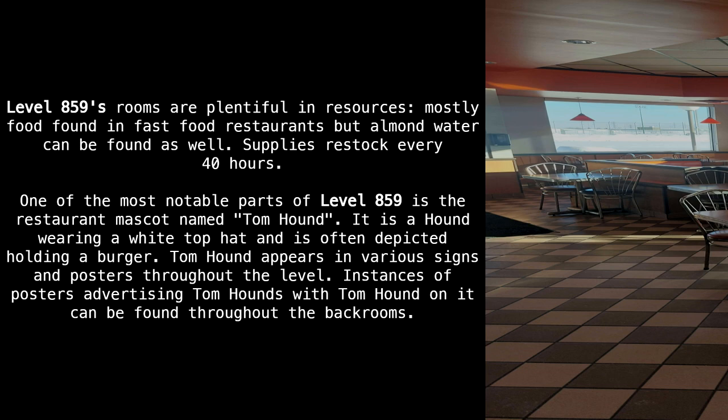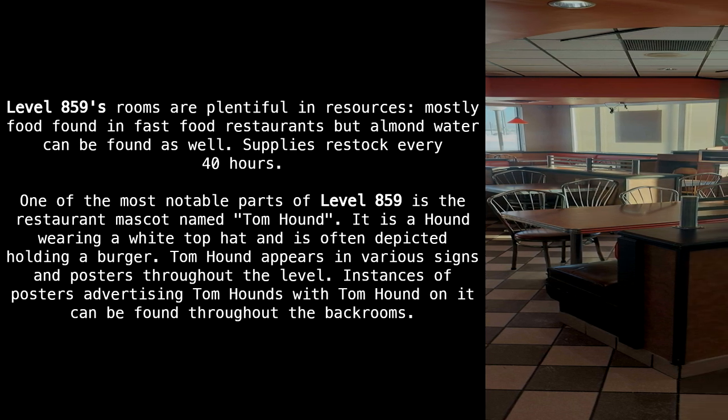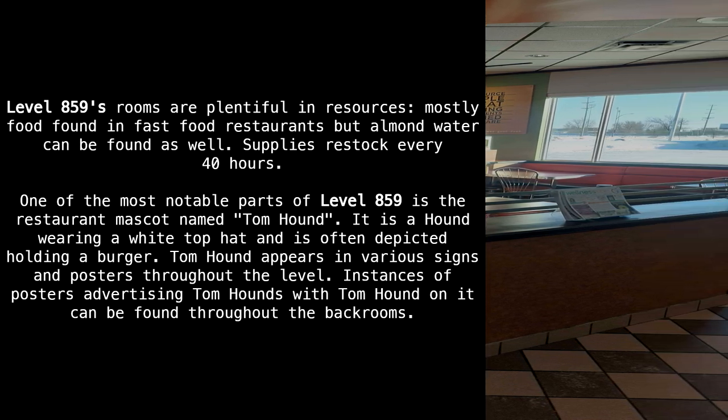Level 859's rooms are plentiful in food and other food sources, mostly food found in fast food restaurants, but almond water can be found as well. Supplies restock every 40 hours. One of the most notable parts of level 859 is the restaurant mascot named Tomhound — a hound wearing a white top hat, often depicted holding a burger. Tomhound appears in various signs and posters throughout the level.